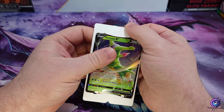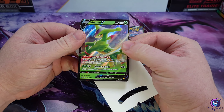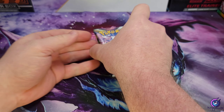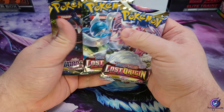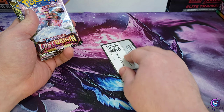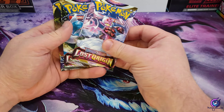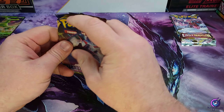Alright, so we start off with the Virizion promo. Let's see what we get in here — first off I can see Lost Origin and Sword and Shield base. Interesting. Okay, there's the promo. We'll start off with the Sword and Shield pack.